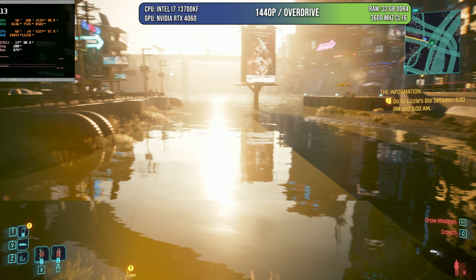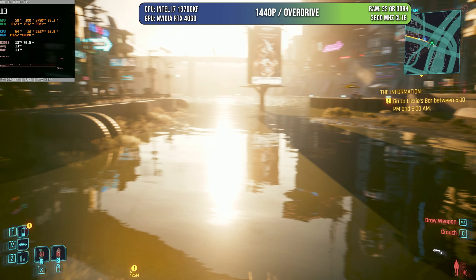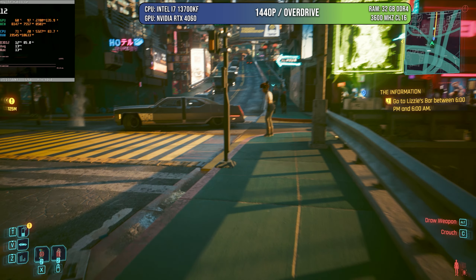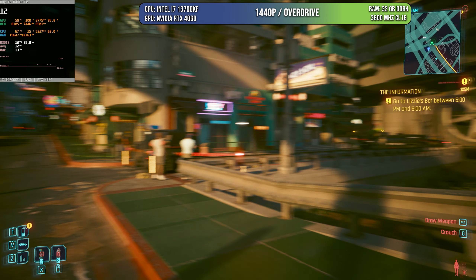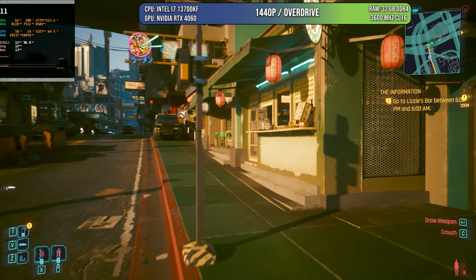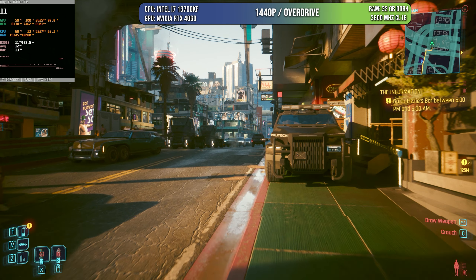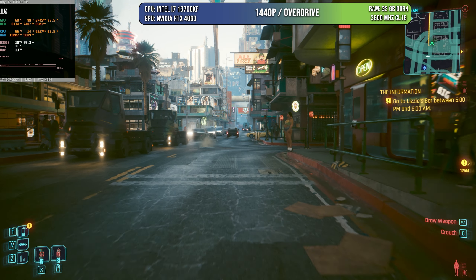To illustrate this, I have some examples starting with Cyberpunk 2077 in Overdrive mode — path tracing — running at 1440p on the RTX 4060. As you can see, it's struggling: absolutely chaotic, around 10 to 12 frames per second, which makes it feel cinematic in the worst way. There's no denying the game looks absolutely beautiful with the lighting, shadows, and reflections, but this is not a poorly optimized game — it's just tremendously demanding.